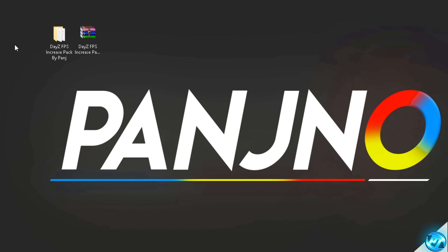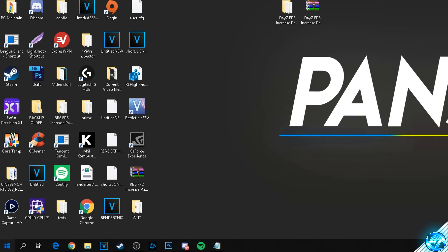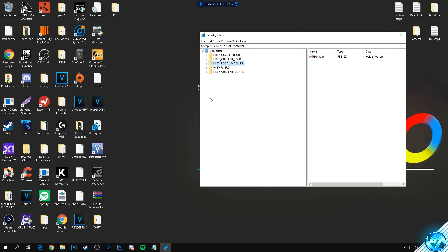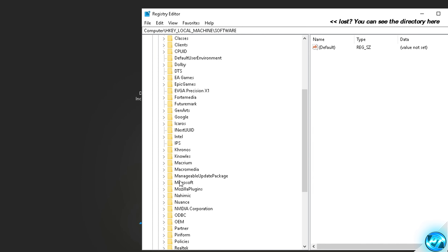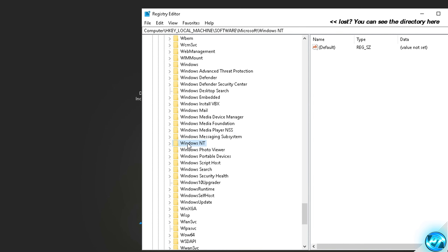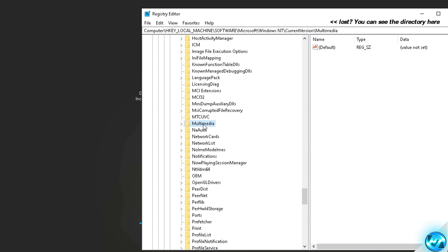Another incredibly useful fix for every machine — which in my testing improves CPU and GPU utilization for better FPS across virtually every game — involves the Registry Editor. Navigate to the Start menu and type 'regedit'. In the Registry Editor, go to HKEY_LOCAL_MACHINE, then Software, then Microsoft, then Windows NT, then CurrentVersion, then Multimedia, then SystemProfile.